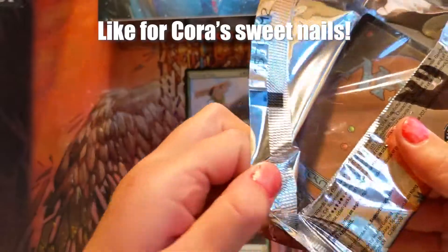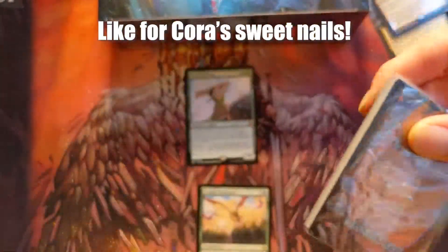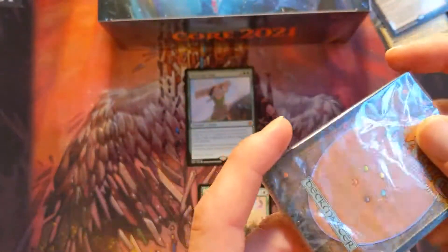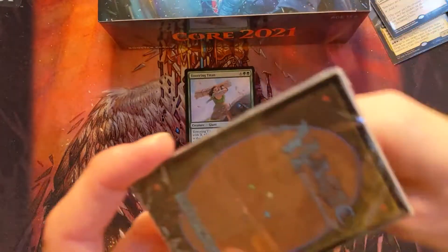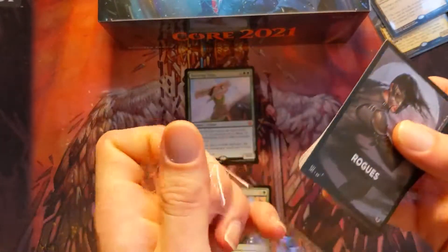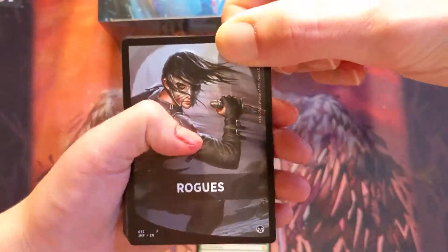Alright, Cora's just about to sit down. Let me open this for you — Rogues! She got a cool one, hopefully. So every pack is like this, huh? Oh lord, then this thing broke again. Oh, that one came apart way easier — that's way too annoying. Alright, there you go Cora, get into it.